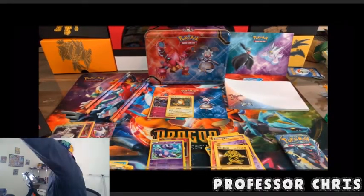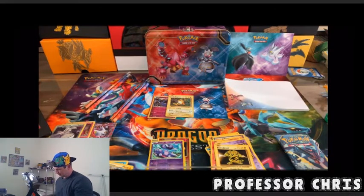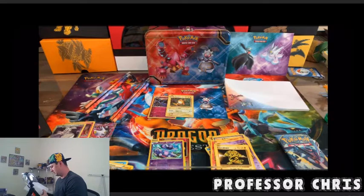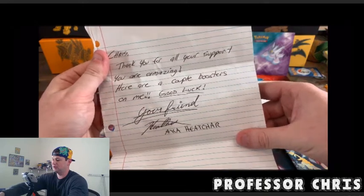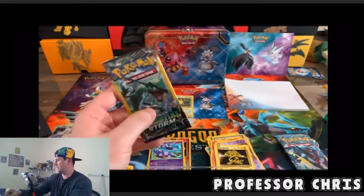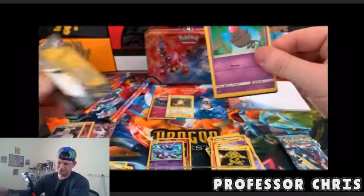Before we keep moving forward, I want to do something real quick. I got some mail from a good friend of mine — Key-char sent me some mail. There she is, awesome! She had a very nice letter. I really appreciate this — she is my first fan mail sender. She wrote a nice little note: 'Thank you for all your support, you're amazing, here are a couple boosters, good luck.' Thanks Key-char, I'm gonna keep this letter. She sent a Dollar Tree Celestial Storm and a Dragon Majesty pack, so we're going to open these up.